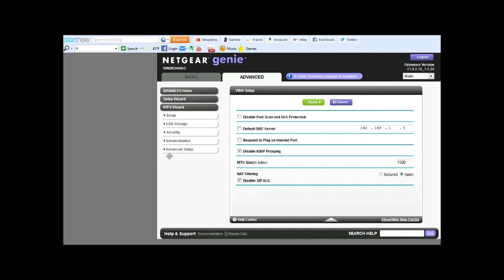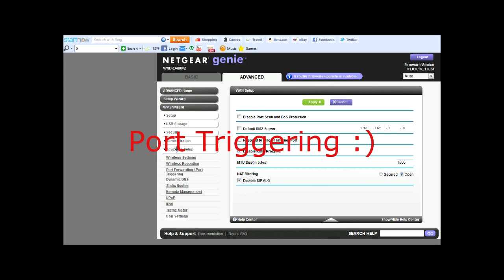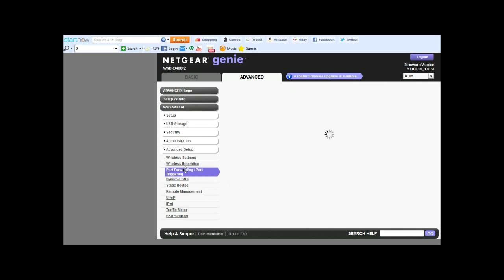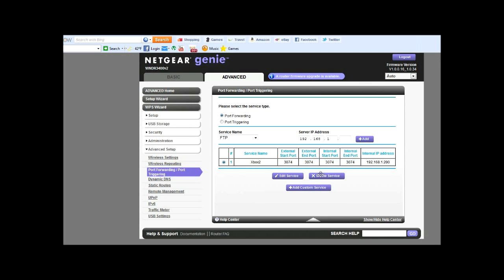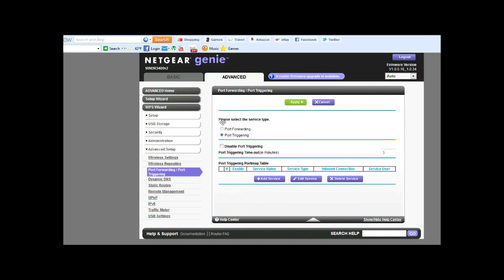The first method I'm going to show you is port triggering. Go ahead and go to Advanced Setup, then Port Forwarding / Port Triggering and click on that. I already have a port forwarded so I'm going to go ahead and delete it. Then click down on port triggering.